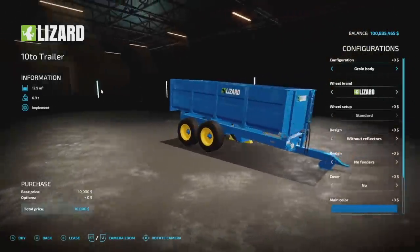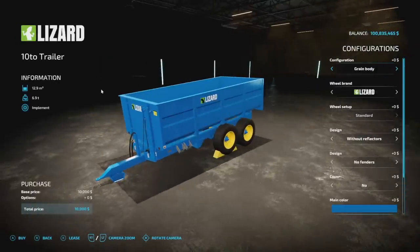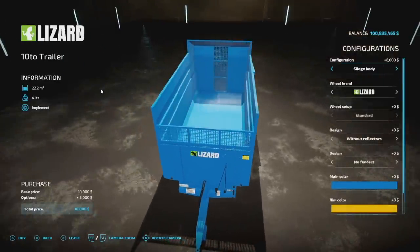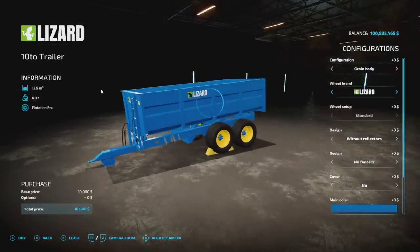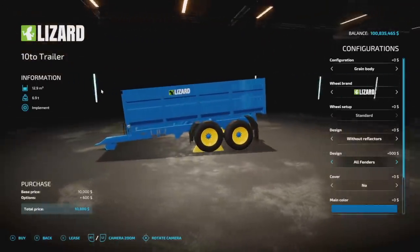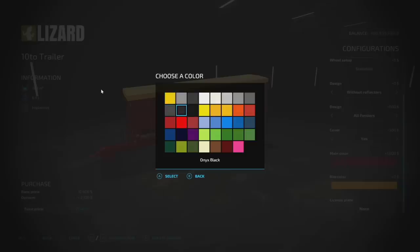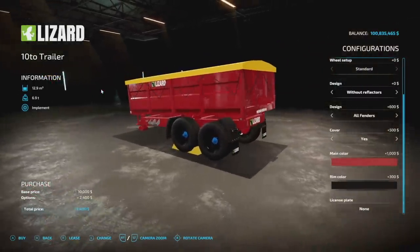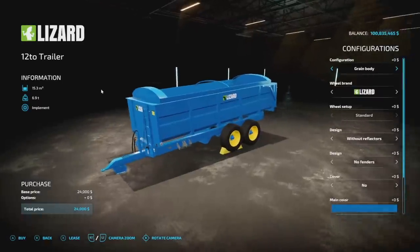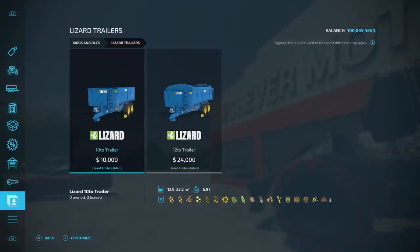We also have some new trailers from the ARM team — the Lizard trailers. These are actually the West D branded trailers, so if you're on console and want to use a West trailer, these are them — they just don't say West on it. They're for all platforms. The small one starts at 12,900 liters and can take a silage body up to 22,200 liters. Wheel brands include Lizard, Trelleborg, Michelin, BKT, and Varista. The 12-ton version goes up to 15,300 and 27,000 liters.